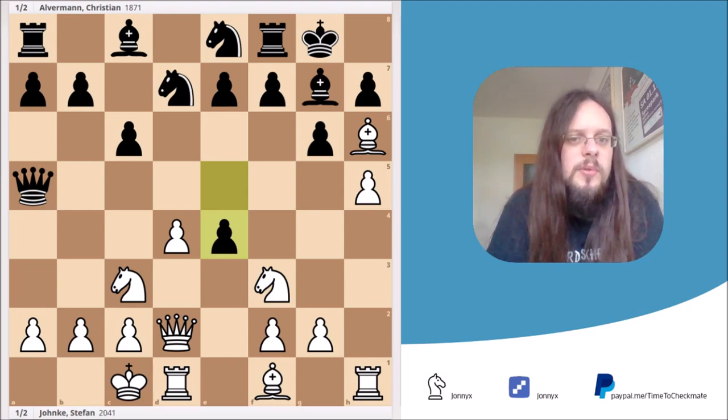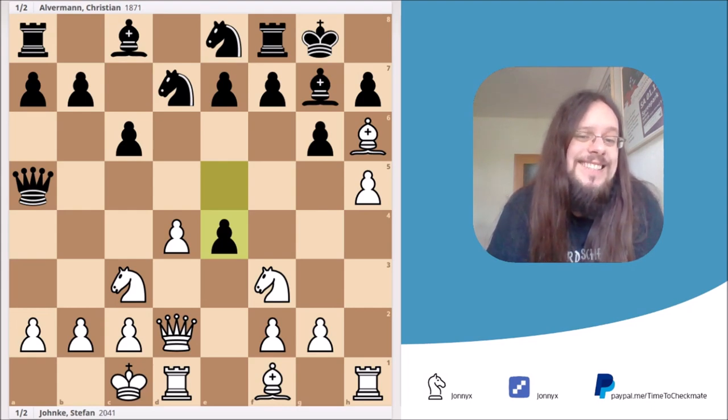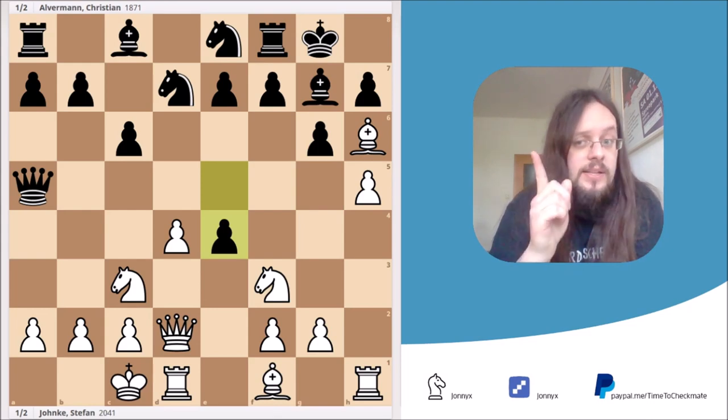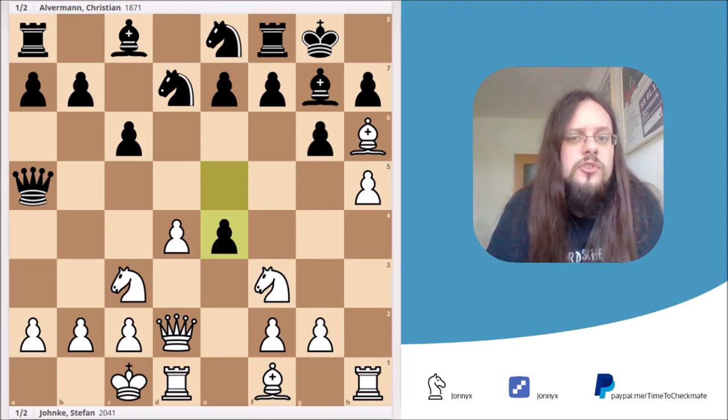My opponent, a young German player with a rating of nearly 1900 points, played e5 to e4 in his last move. That was actually a blunder, so it's white to move and win, but take your time. Before we jump right into the tactic, I just want to show you how I reached the position and what was my thought process during the game.